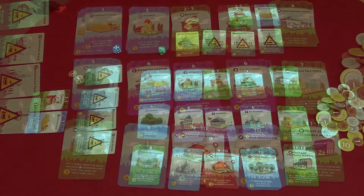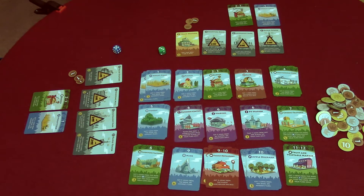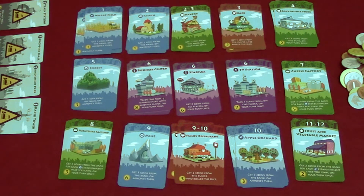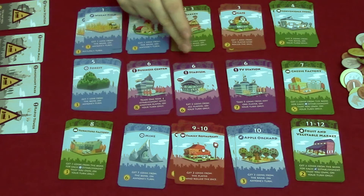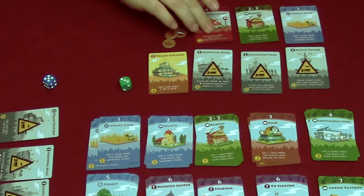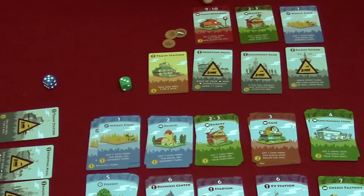Finally, the purple major establishments let you get income from all players, but only during your turn. During the income phase it's possible to activate more than one establishment at the same time. If that happens, red cards are activated first, followed by green, blue, and finally purple.